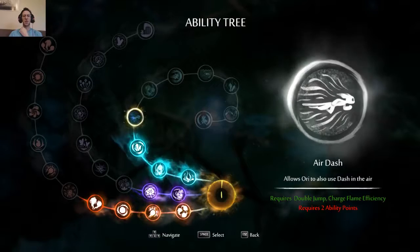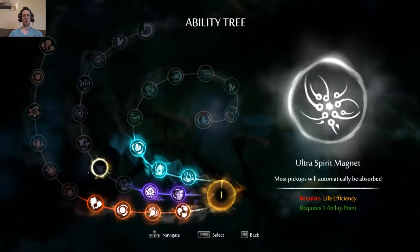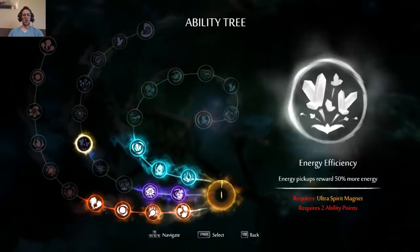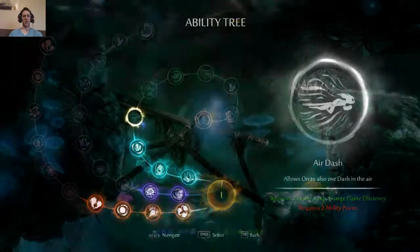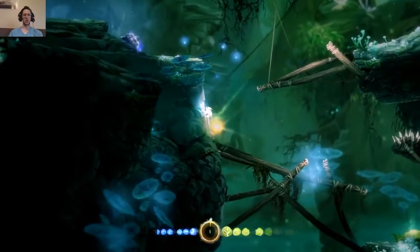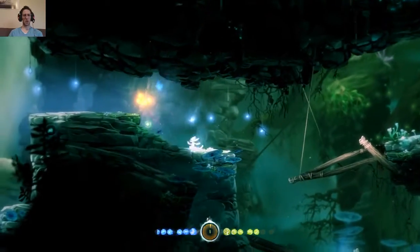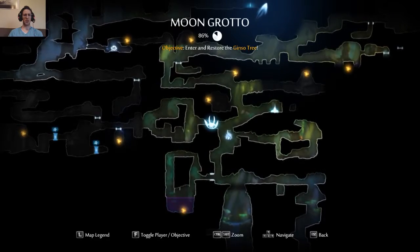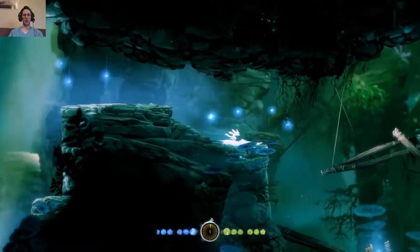I probably needed air dash in order to get in easily. I need more points. Save up for two points and get air dash — I think that's my goal. We've got to pass this way which is really nasty and I don't want to go that way yet.